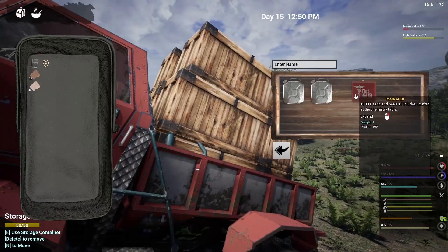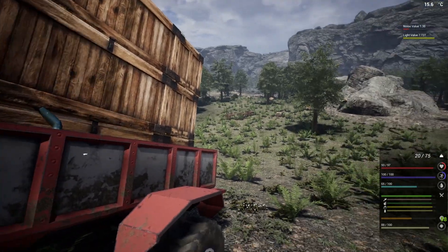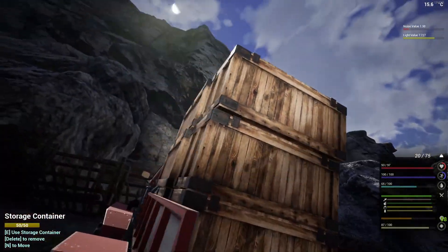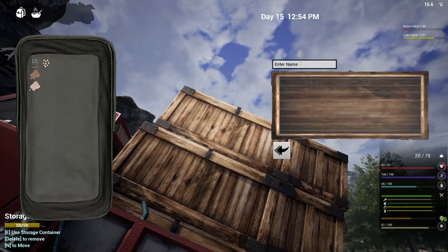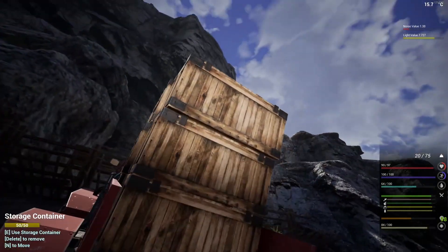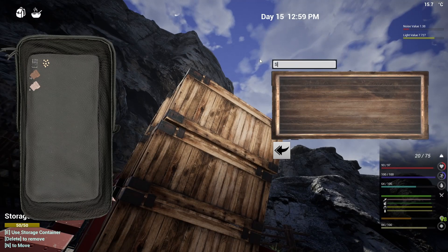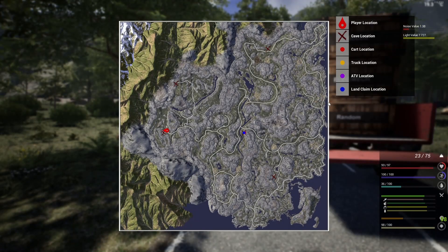It might actually be better to check the northern areas first just because they're closer. We've got extra med kits, we should be fine - we can find food along the way. We have the crates for plenty of storage. I'll probably end up labeling these - this one we'll call 'ore' so if we find ore we put it in here, this one we'll call 'fuel', just to keep things organized so when we load the truck up we don't have to search through every single crate for what we're looking for.